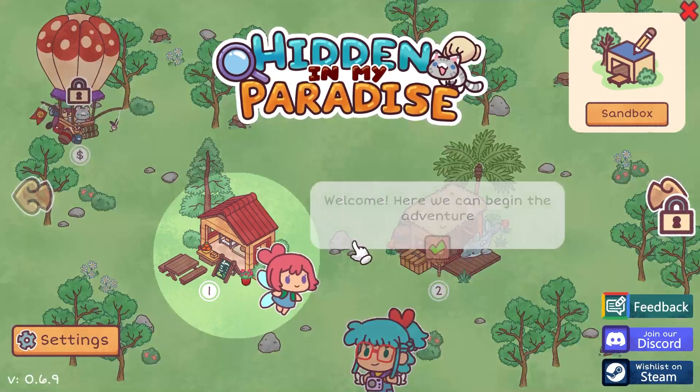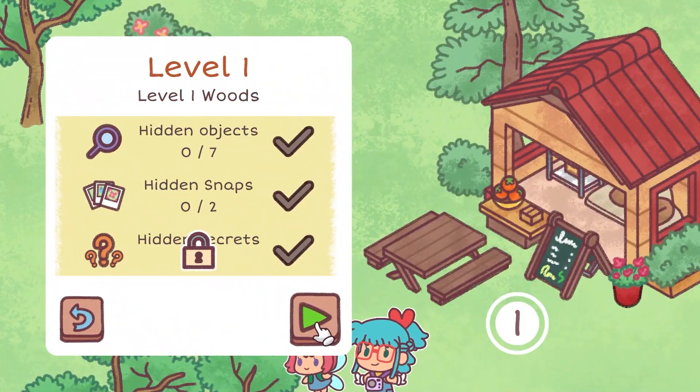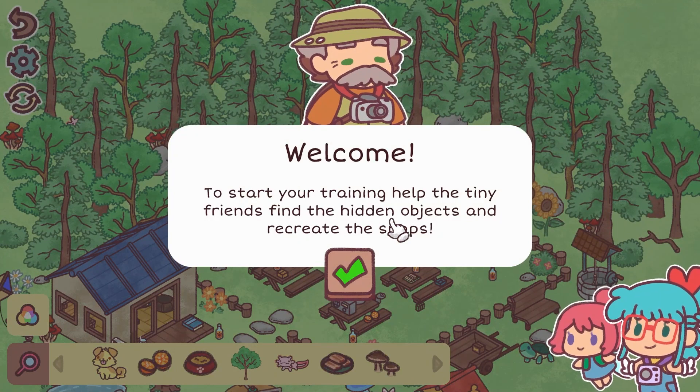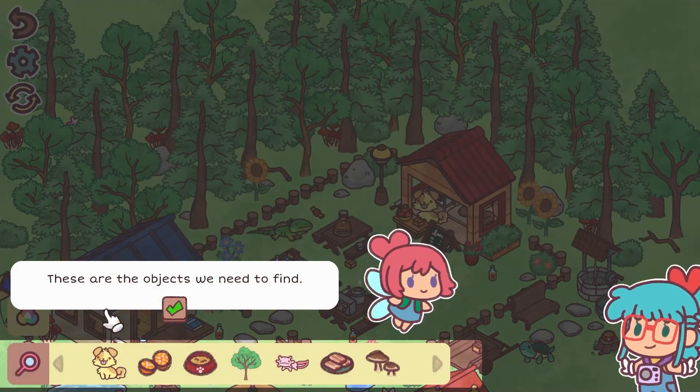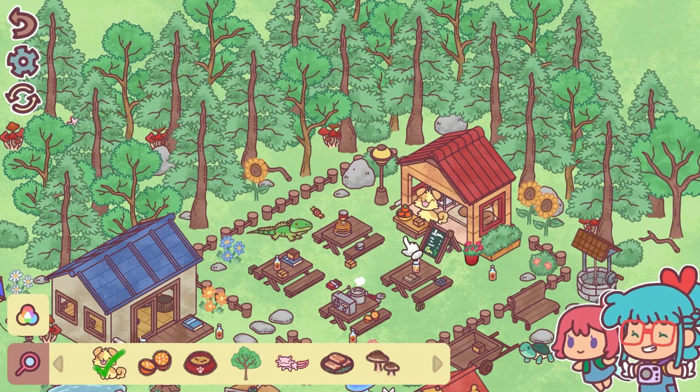Hidden in My Paradise has you take on the role of Lali, the photographer's apprentice. The demo unfortunately doesn't actually give us any story — there's a little bit woven into the design of the scenes, but otherwise you're kind of left wanting. We know there is a story with a brief outline on the Steam page for what to expect, and it really does sound promising, so I'm keen to see where the story takes us in the full game.